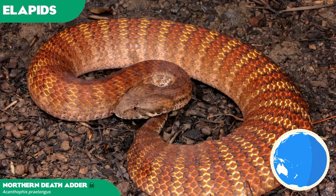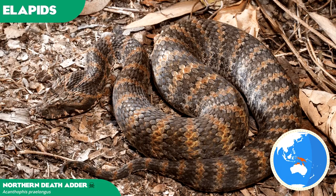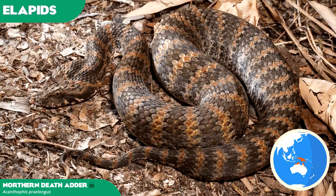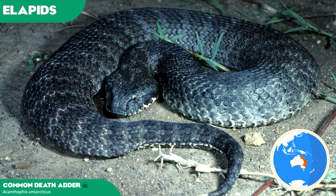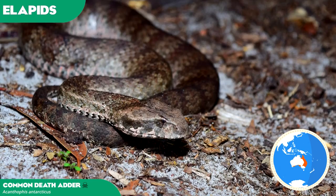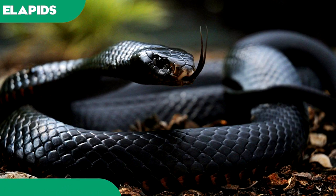Resembling a viper, death adders are actually elapids, and thus closer in relation to cobras and mambas. Highly venomous, the toxins of the northern death adder cause respiratory failure in humans within four hours, contributing to a staggering 50% death rate before effective anti-venom was introduced. However, it is known to avoid human contact, often hiding in secretive lairs, and is predominantly an ambush predator. Alternatively, we have the common death adder, prevalent over the shrublands and semi-arid regions of eastern and southwestern Australia. Its venom is slightly less toxic than northern varieties, but still extremely potent, causing death within six hours, and it can deliver the fastest strike among all venomous snakes ever recorded in Australia. Both species are understandably interchangeable, and possible inclusions for the game.